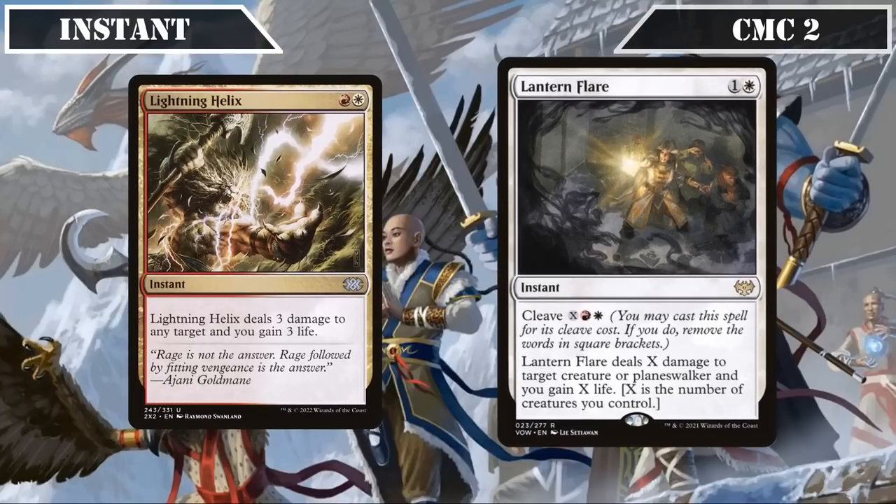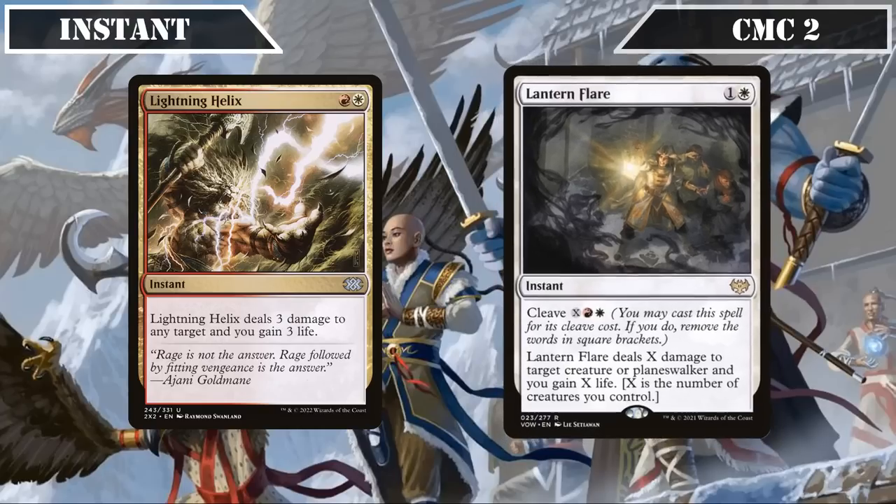Lantern Flare deals X damage to target creature or planeswalker and gains us X life, where X is equal to the number of creatures we control. Alternatively, we can cast it for its cleave cost of X, a red, and a white to deal X damage to target creature or planeswalker and gain X life, serving as a slightly more limited copy of Lightning Helix that can't hit face but can hit harder depending on our board state or if we pump mana into it — great for pumping up our board and getting rid of blockers.